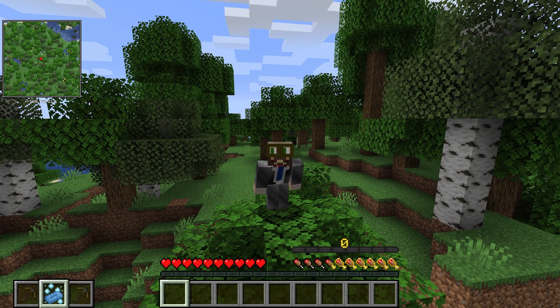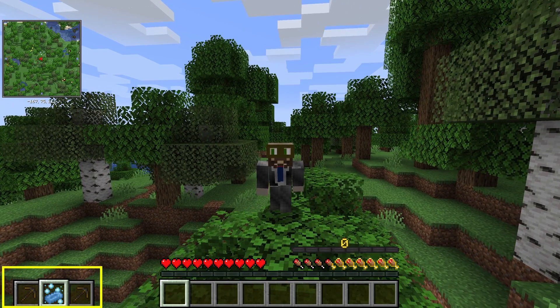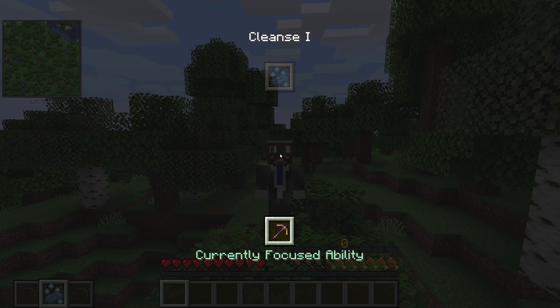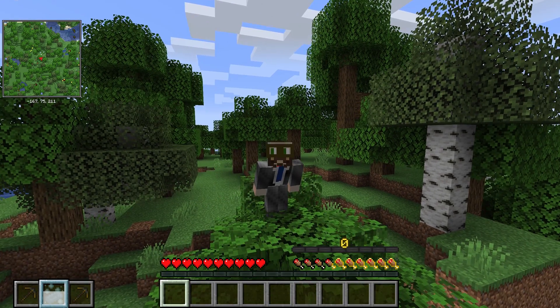Now, if you noticed, we have two different skills in the bottom left-hand side of the screen. You can select these by holding left Alt, and it will allow you to choose whatever is an active or passive ability. You activate this ability by hitting G. We've just cleansed — yay.